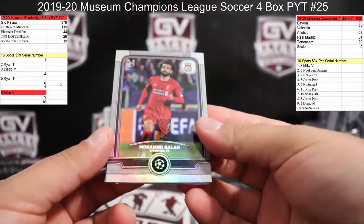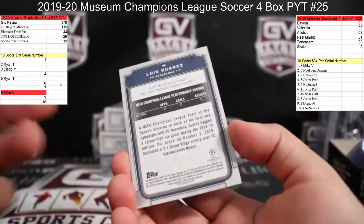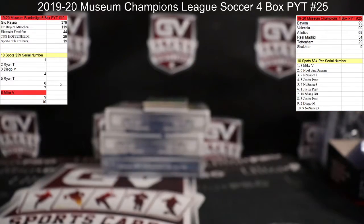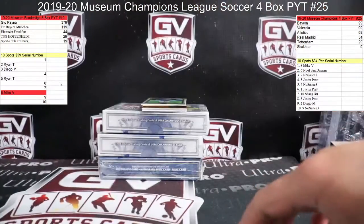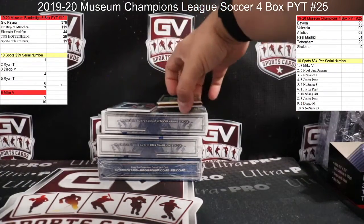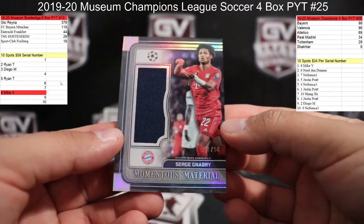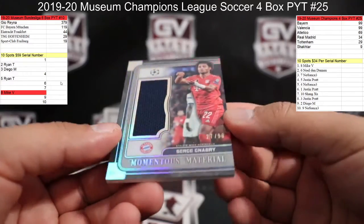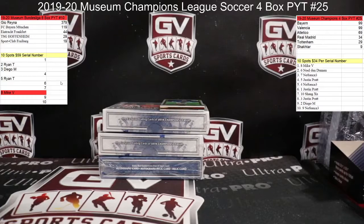We got Mohamed Salah for Liverpool and Luis Suárez for Barca, 73 of 75 — that is Gilmar. Off the back, we got Jersey number 2/99, Serge Gnabry for Bayern, cereals, 27 of 99 — Shang.